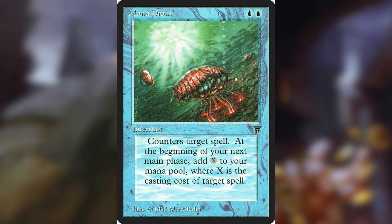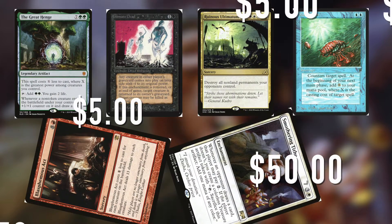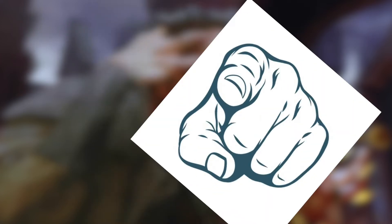In Commander, there are tons of powerful cards, from Smothering Tithe to Blasmos Act, to Mana Drain, Ruinous Ultimatum, Animate Dead, and The Great Hinge. But a lot of them are really expensive, and even $5 for a single card is still kind of a lot. It may seem cheap to enfranchised players, but to the average person starting out, that's going to be a lot.